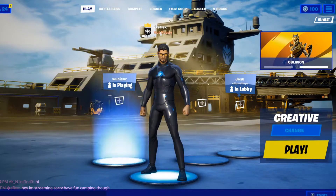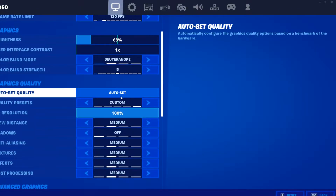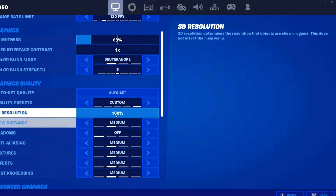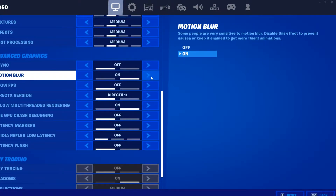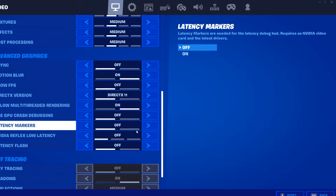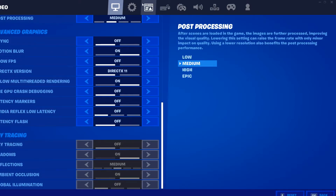I have colorblind mode set to Deuteranope at Strength 5. I just found that today on stream, honestly, and I thought it looked really good so I kept it. Graphics quality doesn't really matter — just set it to what your PC can handle. Motion blur I have on, though I probably could turn that off. I don't have the ray tracing effect, but yeah.